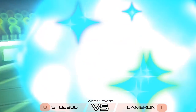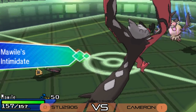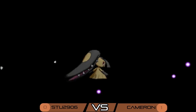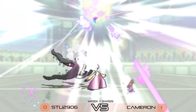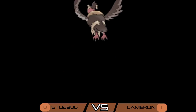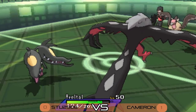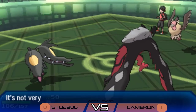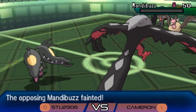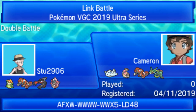Another Foul Play from Mandibuzz into Groudon picks up the knockout, but with Mawile lurking in the back for Stew, it's only a matter of time. Mandibuzz's Foul Play just isn't going to do enough to Mawile. Mawile Mega Evolves into that beautiful Mega Mawile. Yveltal uses Oblivion Wing into Mandibuzz, doing nice damage and recovering some health. Foul Play from Mandibuzz into Mega Mawile doesn't do too bad thanks to that huge Attack stat — but Play Rough from Mawile doesn't miss and picks up the knockout. Stew wins game two, pulling it back to 1-1!